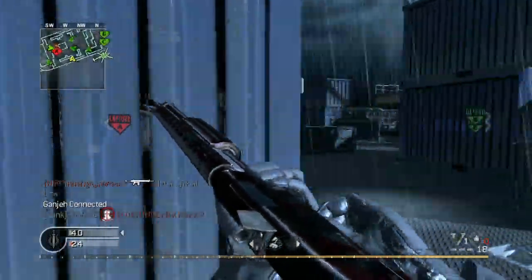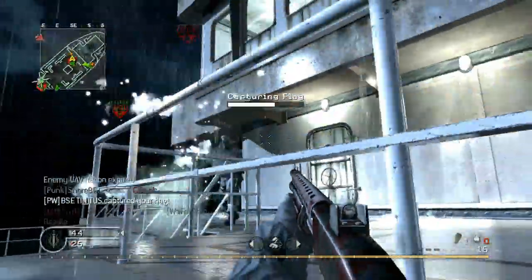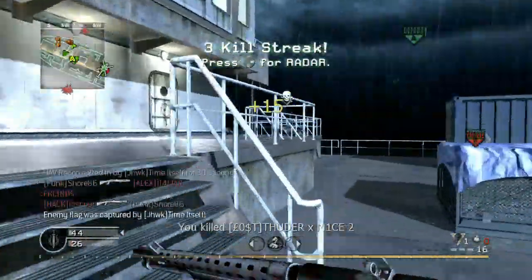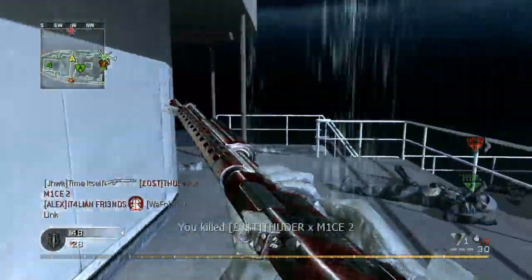On this very linear map, if we're losing C, we should probably just go ahead and take A, let them have C, and start spawn trapping them over at C. I just wanted to point that out because we very deliberately did not take A, and the reason they got C at the same time we got A is because we had multiple people taking A while only one of them was on C.